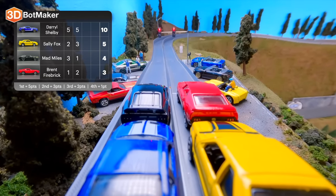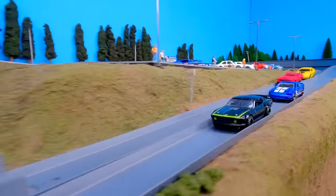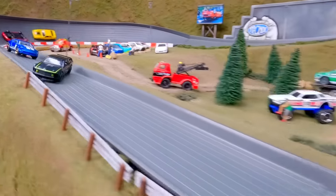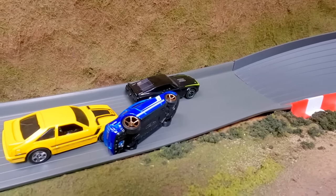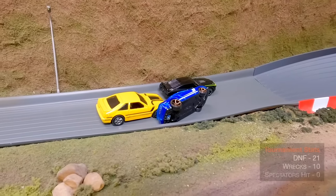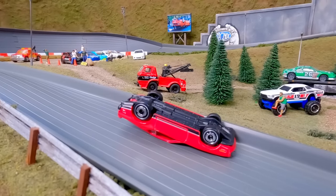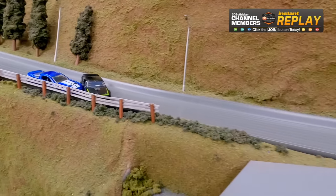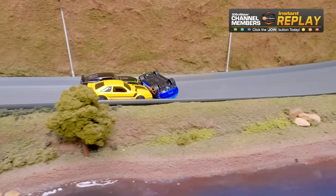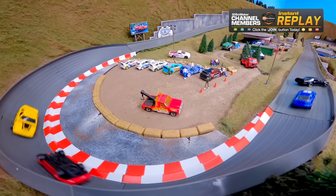Could we have a completely clean four-race streak with four mustangs? No way. Race three: Brent Firebrick in the red car, Mad Miles in the black. Mad Miles takes off, Daryl Shelby right on his bumper. Mad Miles with a nice lead through turn two — and down goes Brent Firebrick. A hard hit by Sally Fox! Sally Fox takes the win and that race comes to a sudden end. Tally: 21 DNFs and 10 wrecks. We're only in round one. That was absolutely, totally mustang behavior.